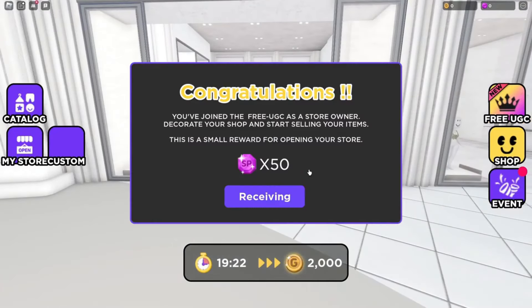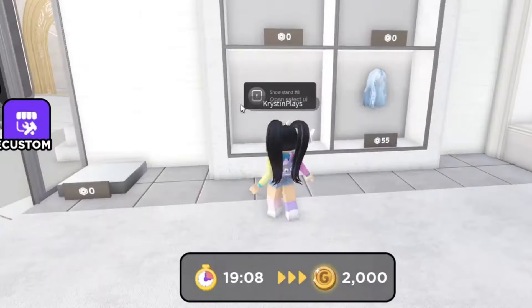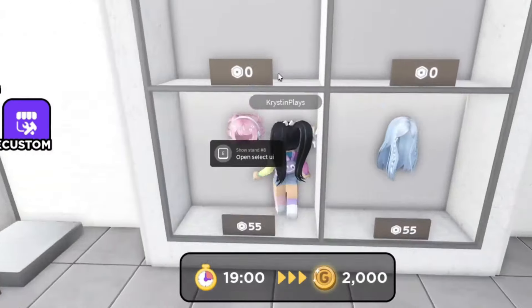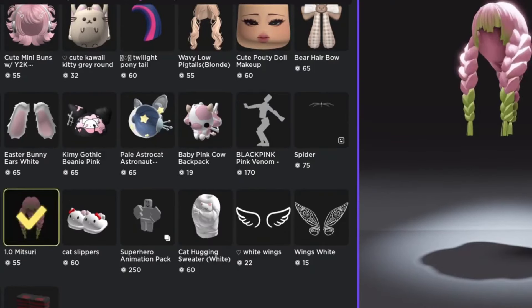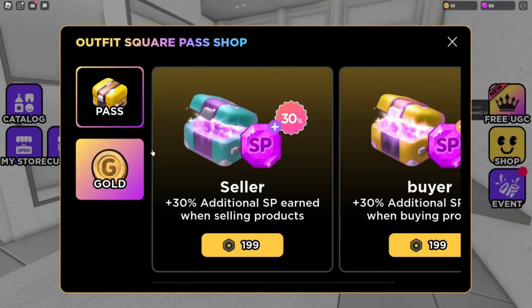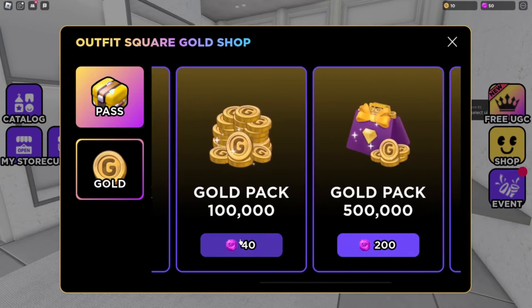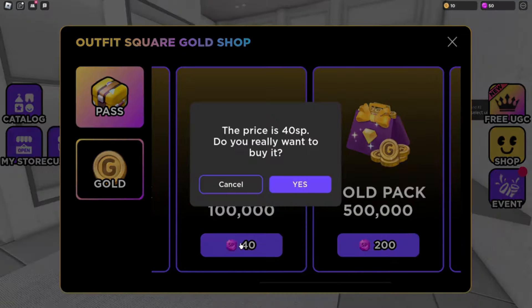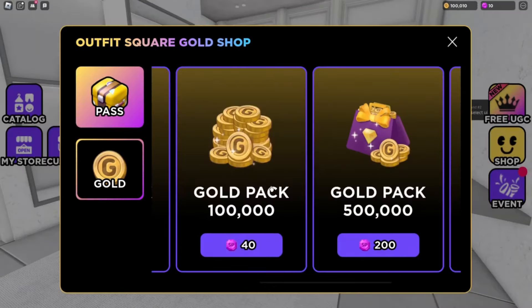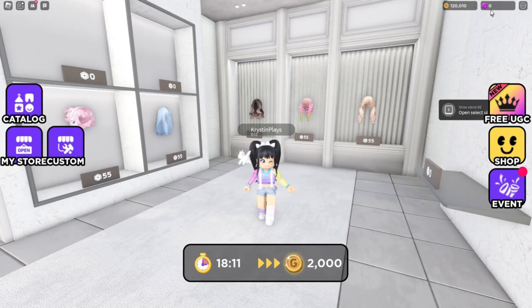Let's head over and open my store. Here you'll get 50 store points just by starting. Go ahead and add all kinds of items into your store. As other players try items on, you'll earn more store points, which will help you get gold. Let's redeem our first 50 store points — redeem 40 points and it'll give us 100,000 gold. We still have some store points left, so let's redeem the last 10.